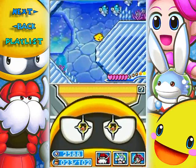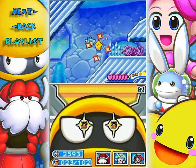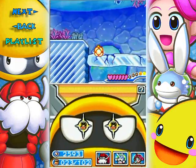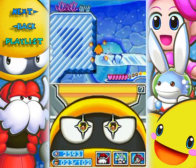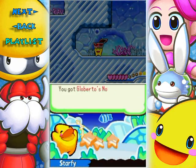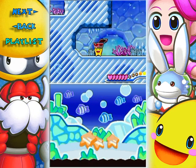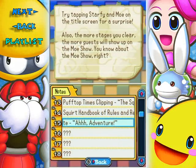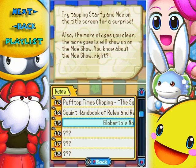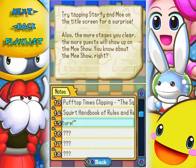I think the thing I'm looking for is over here. These are bobfish, by the way — those sunfish-looking things. They're very easy enemies. A lot of the enemies feel like re-skins of other enemies. There's the chest — I got Globerto's Note! This is probably the most dialogue he's ever going to get. 'Try tapping Starfy and Mo on the title screen for a surprise. Also, the more stages you clear, the more guests will show up on the Mo Show.'